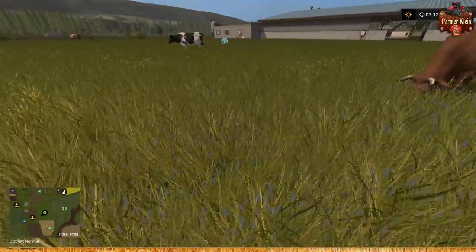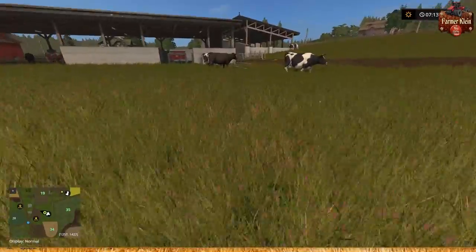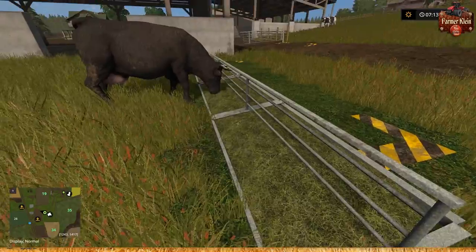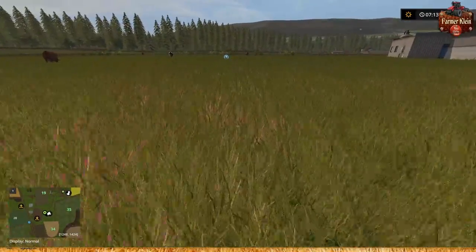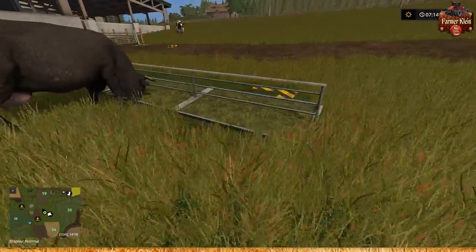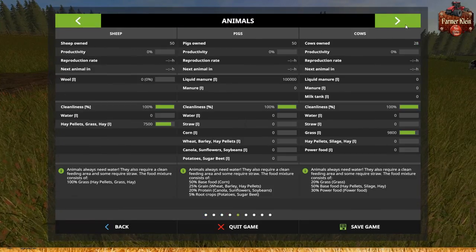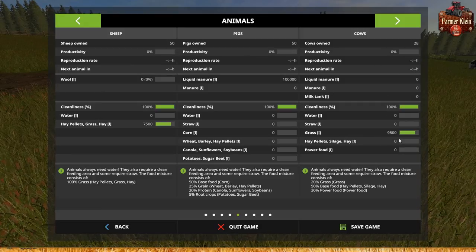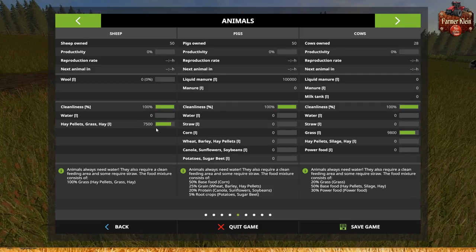Let's jump over to our cows. We already got Betsy eating here. There is grass in this trough - basically little elves come in here, snip the grass with little scissors and place it in the trough magically. If we look at our animal area, we've got 50 sheep and 28 cows and we've got grass automatically added to those. We didn't do anything - it just showed up.